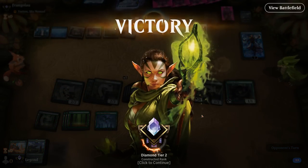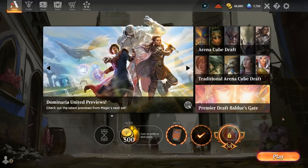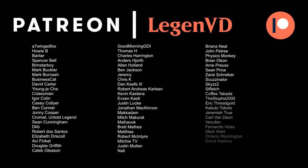We actually managed to beat several Blue-White control decks, which I assumed to be a bad matchup, but the resilience of Collected Company and Realmwalker giving us staying power definitely carried us to victory. So yes, quite happy with how our Monogreen Elves performed. Would I recommend it for the competitive ladder? I'm hesitant — it does have weaknesses if you don't have the right starting hand or if the opponent has well-timed removal or hand disruption to take your payoff cards. Not a perfect deck, but a ton of fun, and the wild cards won't go to waste since you can also play Elves in Historic. Thanks for watching, hope you enjoyed, and as always have a nice day. You can also become a patron at patreon.com/legendvd.